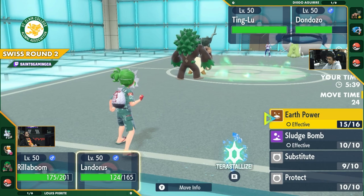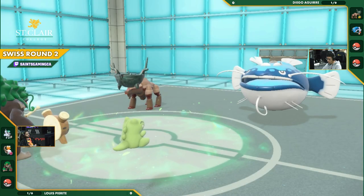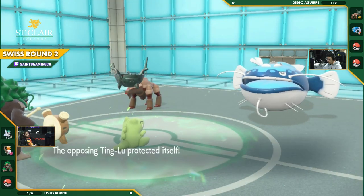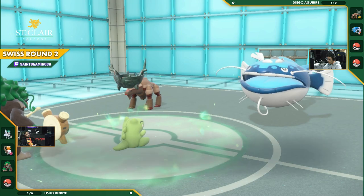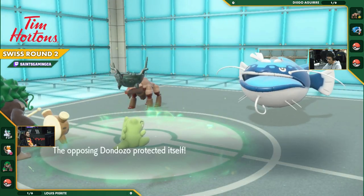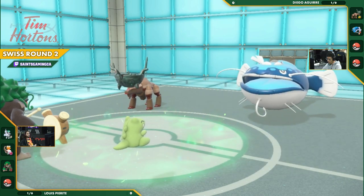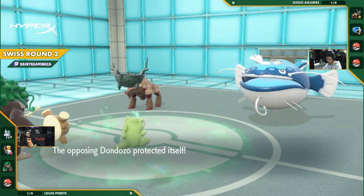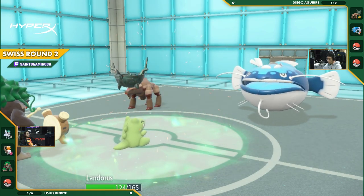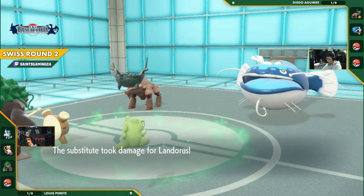But let's see what this Landorus does against this Dondozo. Sure, you have that Substitute up but it won't protect you for so long. We're seeing the Protect from Ting Lu. The double Protect is really forcing Rillaboom to not be able to do anything. To take those turns and go to sleep and get a little bit of rest in. He's going to throw out a U-turn here, but it's going to get protected out.